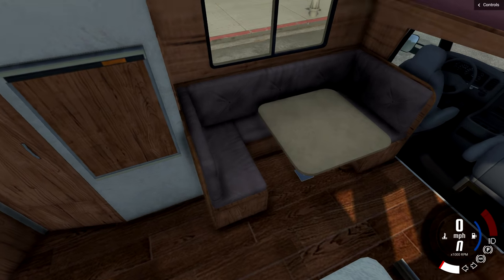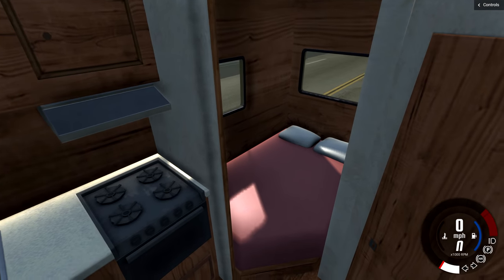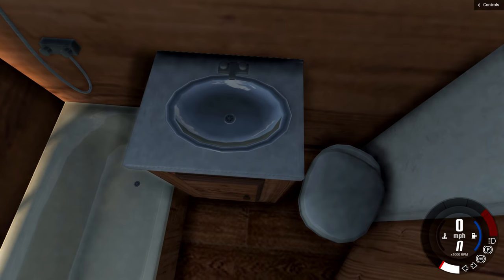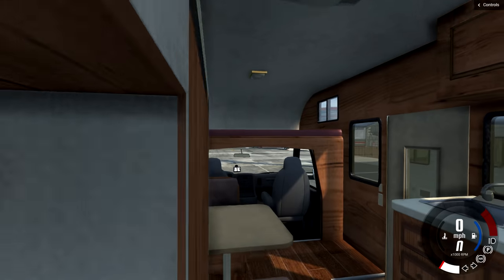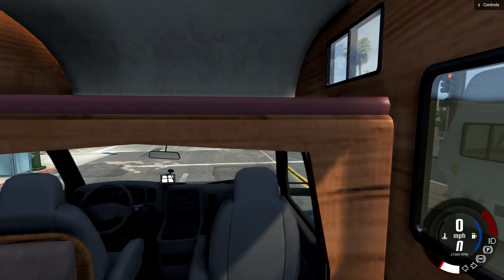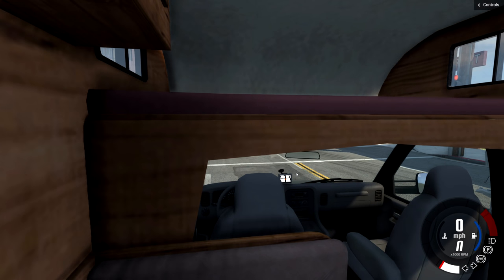It's a really good reuse of the resources from the other trailer in the RV. So similar cabinets, same table setup, same stove, same sinks. There is a new bed over there that wasn't present in the other one. And then here we have the same kind of toilet setup as well. So the interior of this is pretty much on par with the stock vehicles because it does a good job of reusing the parts from the stock vehicles.